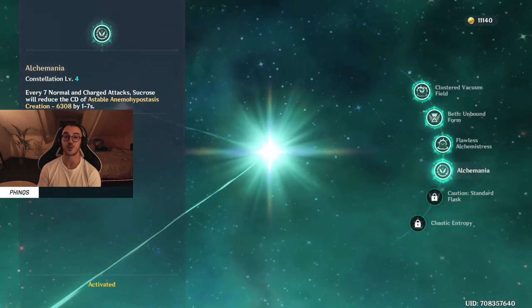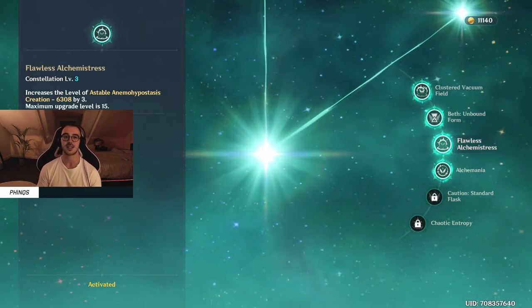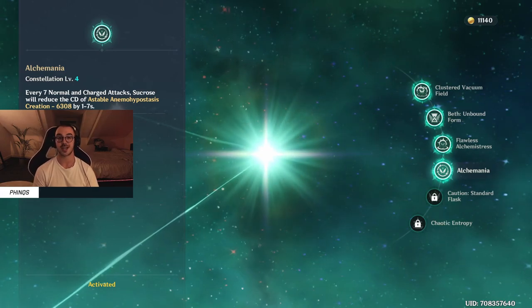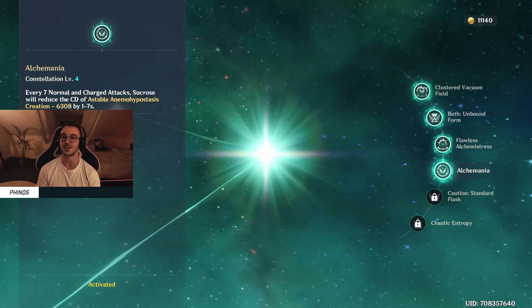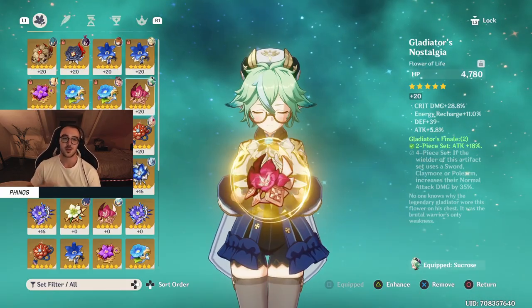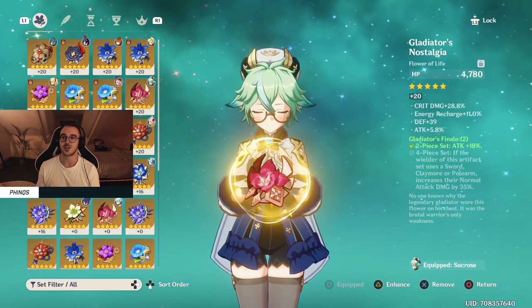Constellations are C4. The main one for Sucrose is C1 — it's an absolute must for increasing the amount of damage you can do with her. C3 gives a plus three level on her elemental skill, so that's really good. C4 I actually just got today, which is pretty cool, especially if I'm using Sucrose as a DPS because I can reduce the cooldown — but it's not really required to do what I did in the showcase. Talents are level 7 normal attack, level 7 elemental burst, and of course the crowned elemental skill at level 13.